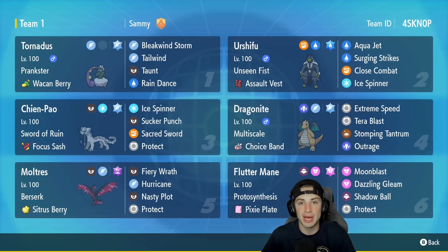Third Pokemon is Chien-Pao, and just like Regulation C, Chien-Pao is going to be amazing. It's very fast, hits like a truck, drops defenses for ally Pokemon so they hit even harder. Pair it up with Dragonite and you're going to be able to steamroll teams. It has Sword of Ruin, Focus Sash as item, Ice Spinner, Sucker Punch, Sacred Sword, and Protect. Dragonite is in the fourth slot and paired up with Chien-Pao it can use Extreme Speed and just start killing it. It's got Multiscale, Choice Band as item, Extreme Speed, Tera Blast, Stomping Tantrum, and Outrage.